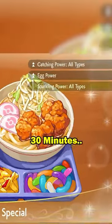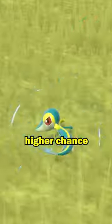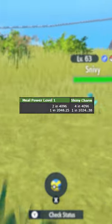For the next 30 minutes, all wild Pokemon that you encounter will have a higher chance to be shiny. Pair this with the shiny charm, and your shiny chances are increased even further.